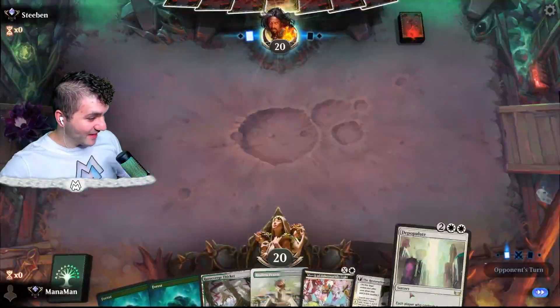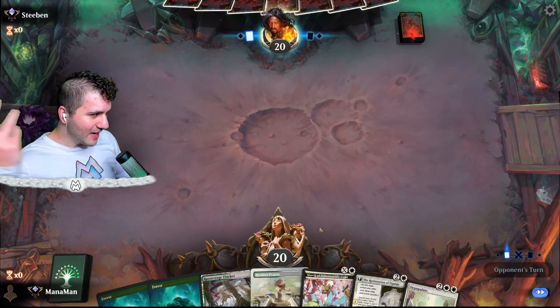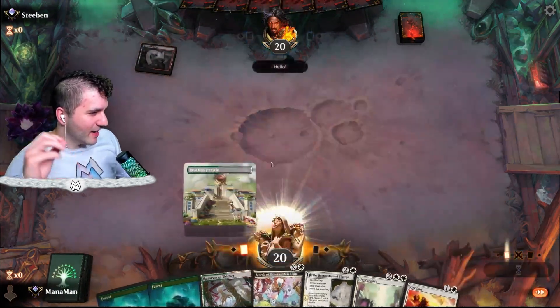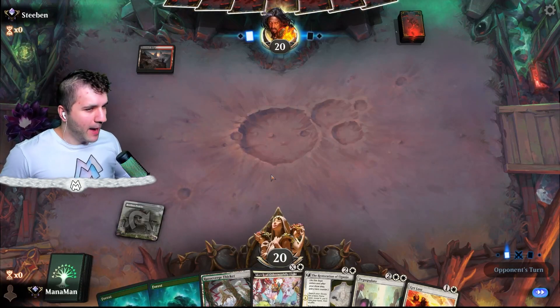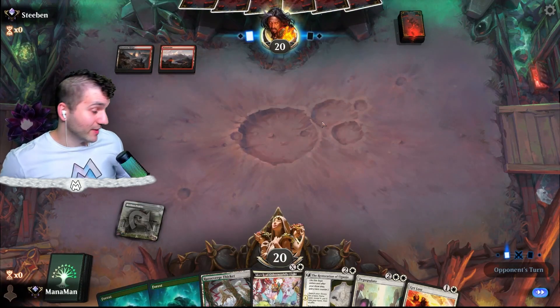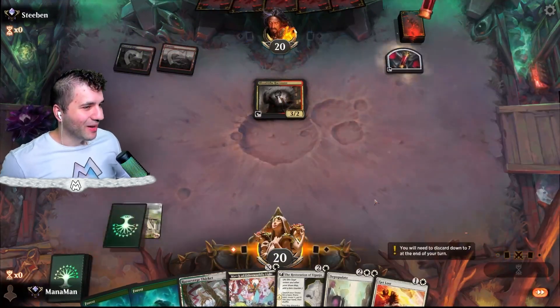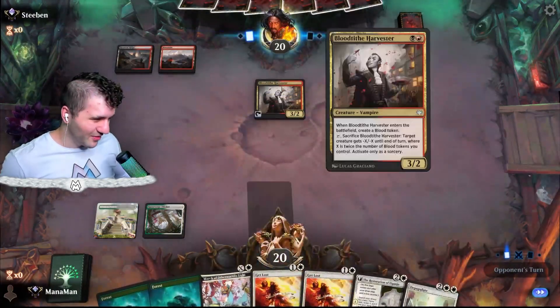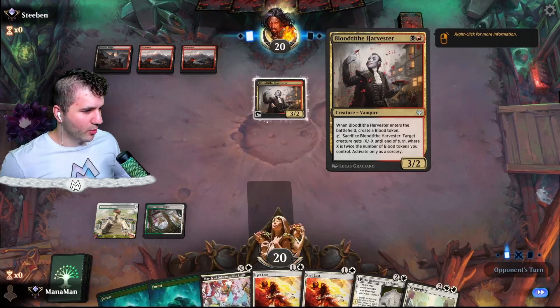First opponent — let's take a look at what we got in our hand. It does play a little awkwardly since we don't really have Sunfall, but we do have Depopulate. Most of the time it's fine. Blood Tithe Harvester — no big deal. I do have the Get Lost. Sometimes they do make use of the Get Lost, but most of the time we take control of the board later. No green cards yet, but I promise we are running green cards — they'll show up later. The beginning is a little bit more controlling white.